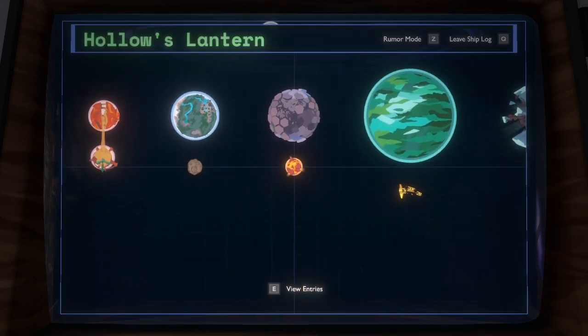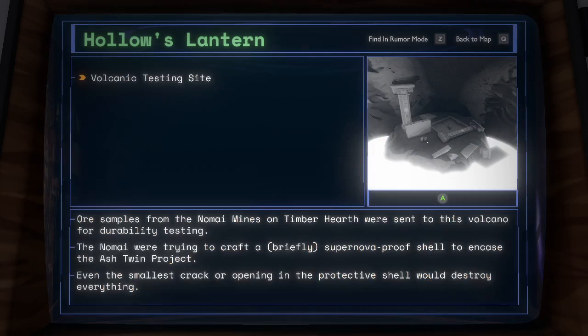Hollow's Lantern. Volcanic Testing Site: ore samples from the Nomai mines on Timber Hearth were sent to this volcano for durability testing. The Nomai were trying to craft a briefly supernova-proof shell to encase the Ash Twin Project. Even the smallest crack or opening in the protective shell would destroy everything.